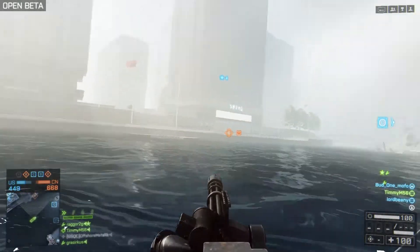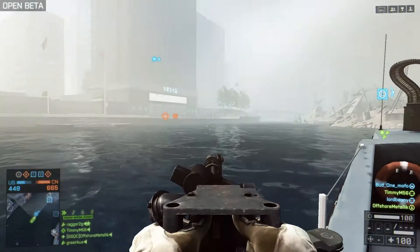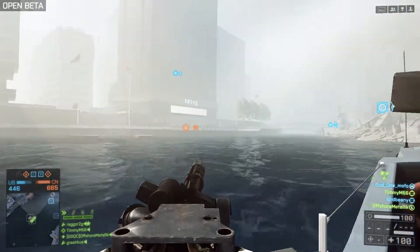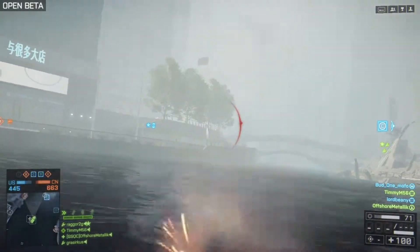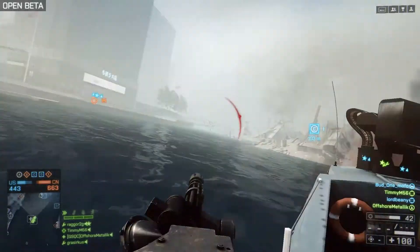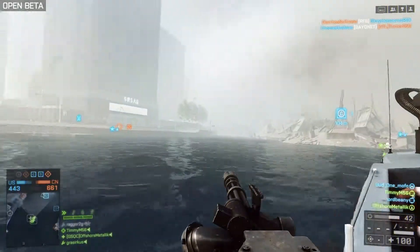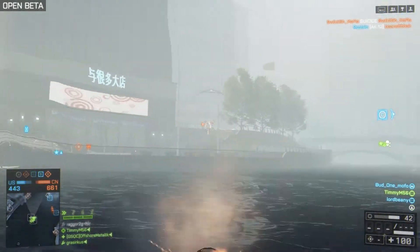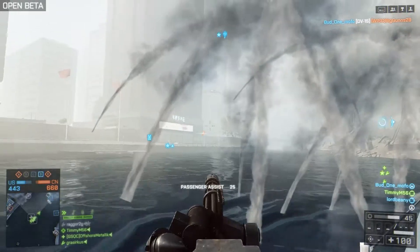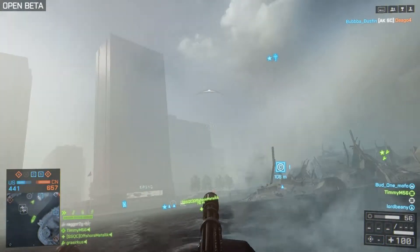I definitely suggest you try out the attack boat — it's really fun, especially as the driver with the 30mm autocannon. One issue I have is the spawn mechanic: in Sea of Shanghai you have to wait for the building to collapse into the sea before you can use it, which I don't love. I hope it's available on more maps. In the full game there's definitely going to be a lot of naval combat, especially in Paracel Storm. I hope these tips help, and I'll see you Thursday for a GTA Online review and next Tuesday for another episode of Double Tap!